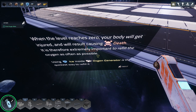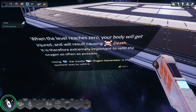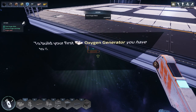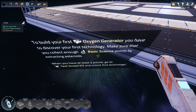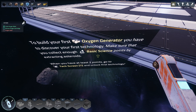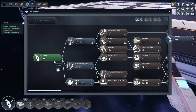It is therefore extremely important to refill the oxygen as soon as possible. Using ice inside an oxygen generator is the quickest way to refill it. Build your first oxygen generator - you have to discover your first technology. Make sure you collect enough science points by extracting asteroids. When you have at least two points, go to the tech screen with T and unlock your first technology. Oxygen - beautiful!